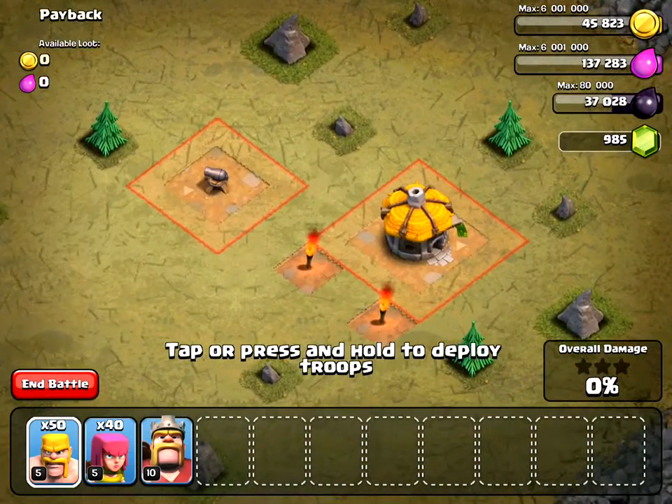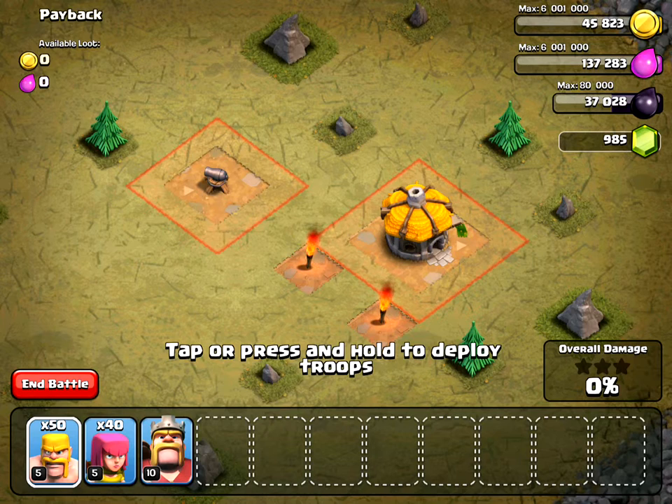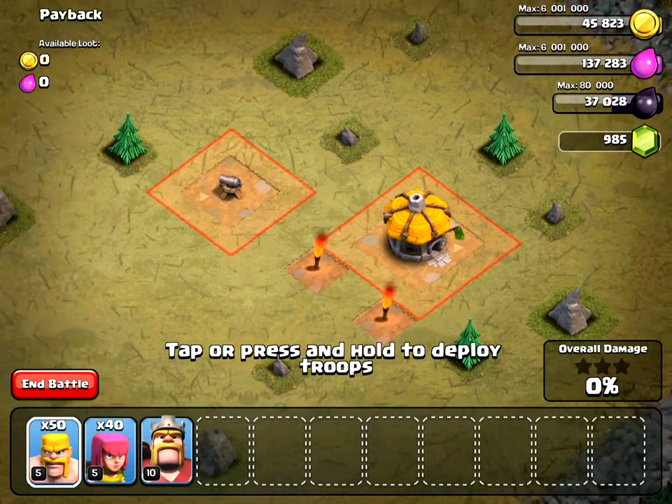Now, this is a very easy level, but if you're watching it, you probably are at a lower Town Hall. Full disclaimer, I'm at Town Hall 8, I have maxed out for Town Hall 8, I have maxed out Barbarians and Archers, but the attack strategy is the same.